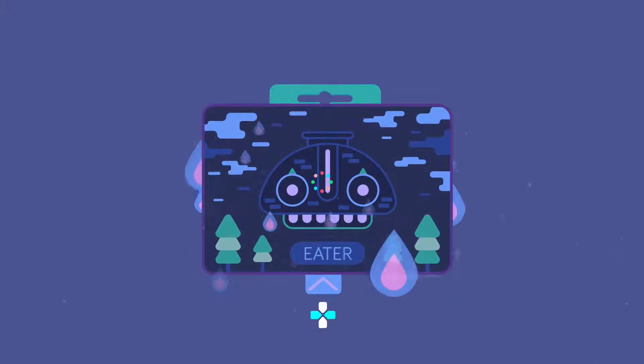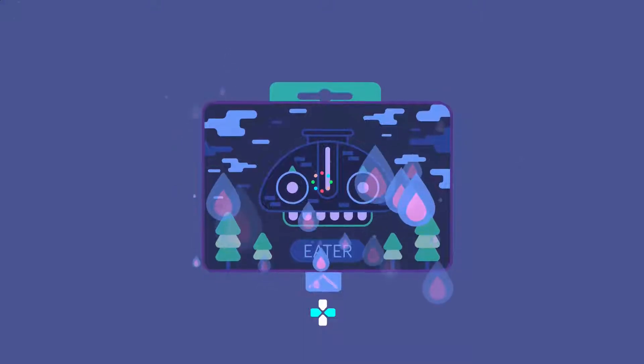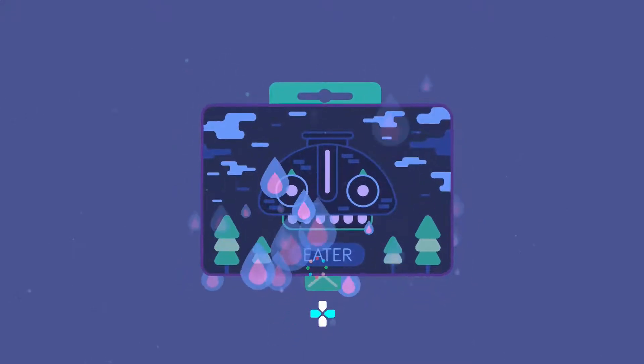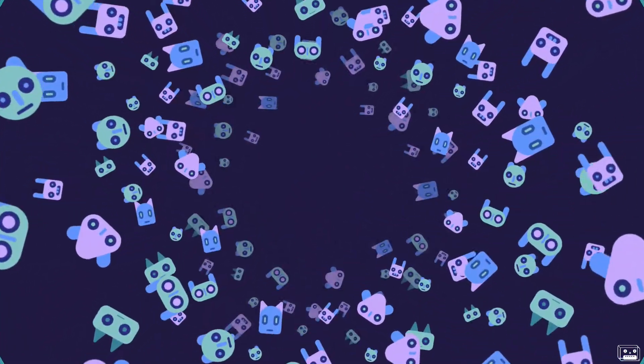Welcome back to another episode of GNOG, here with Ice Girl 19. Let's get started. We're also here with Robert, Talking Ninja. That's right.